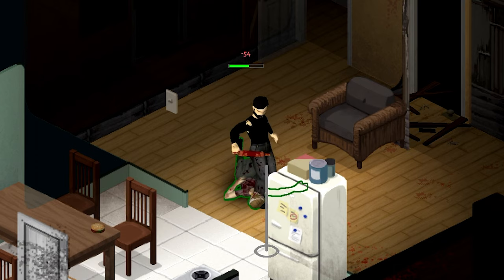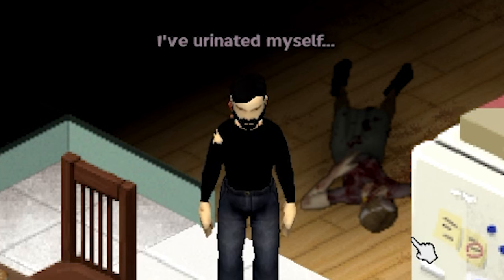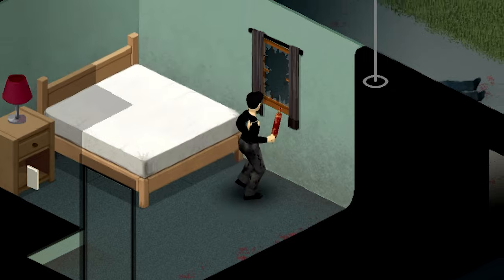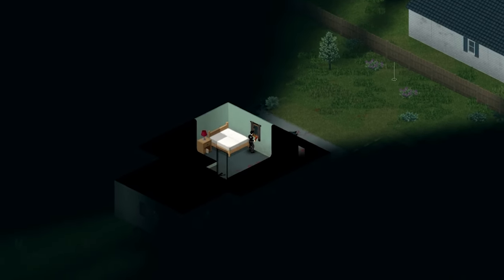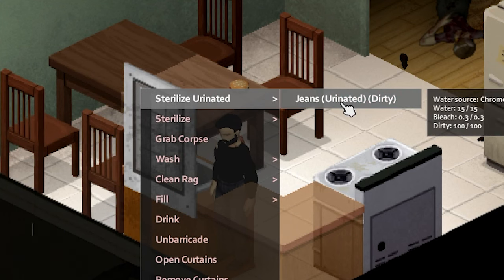Same with the Defecation mod — when you're above 70% status and get jump scared, you have a chance to urinate yourself. And the same applies if you ever reach 70% randomly or 100%. So if you're not paying attention to your status bars, you'll urinate your pants more often than not. If you do manage to urinate yourself, I suggest hiding this from everyone you've ever met and simply wash away the sin with bleach.